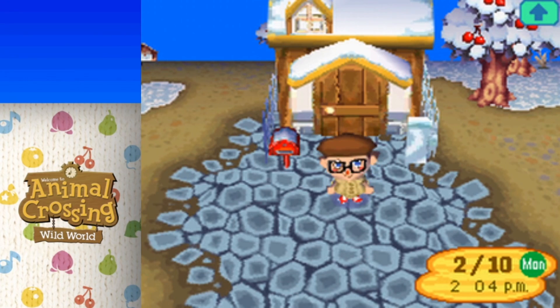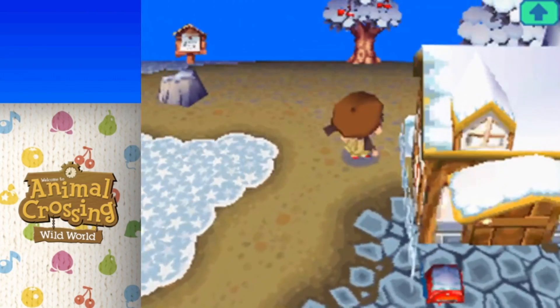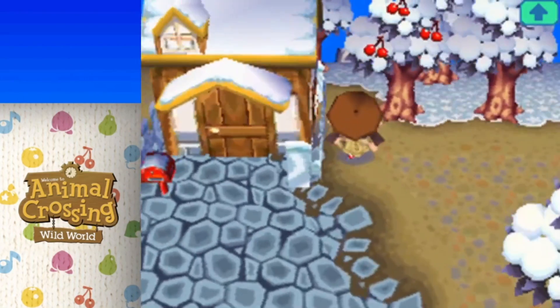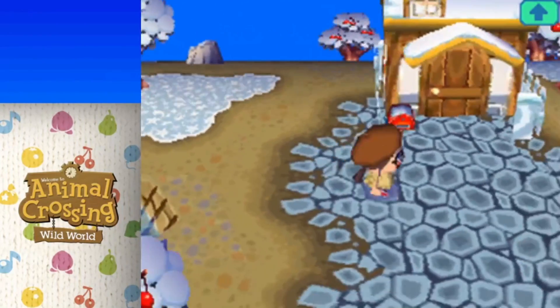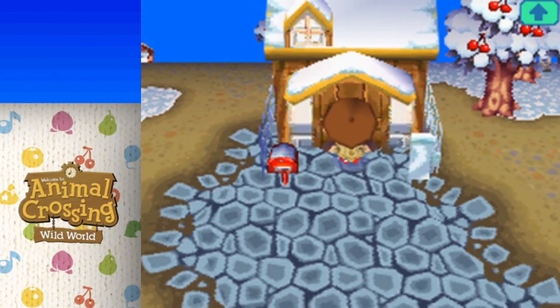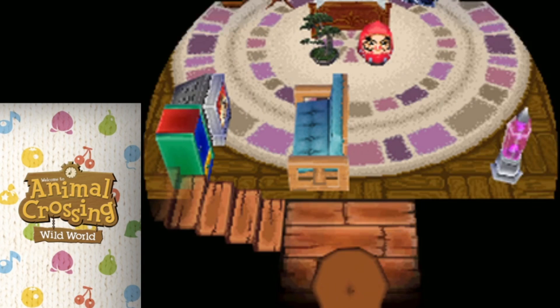Hey guys, it's Cat and welcome back to Let's Play Animal Crossing: Wild World. Today we have a fun day planned, but I wanted to show off my house real quick. I paid off my loan — I don't remember if I did that on camera or on my own — but yeah, we got a yellow roof. I think I did it on my own, now that I'm thinking about it.